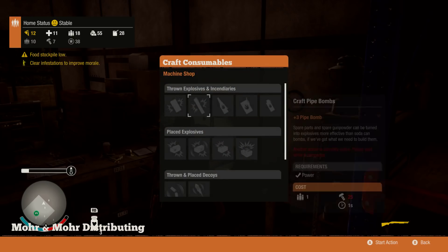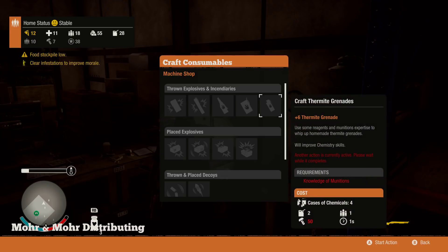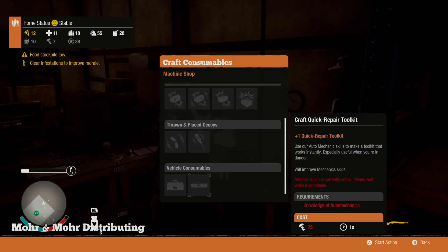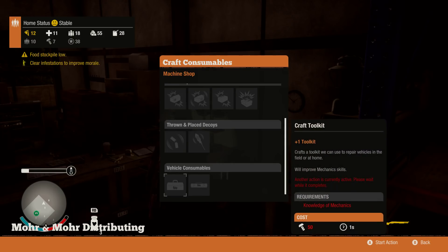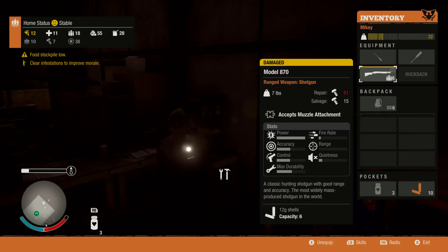We've got the full list of consumables as well. Thermite grenades — I can make them. Oh wait, no, I need knowledge of munitions, never mind. Quick repair kit — so now I need screws. We haven't needed them for the whole damn time, but now I need like all of them. Can I just repair this from here? Nope. I'm nowhere near enough anyway.